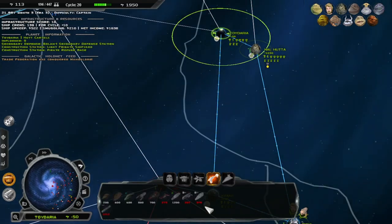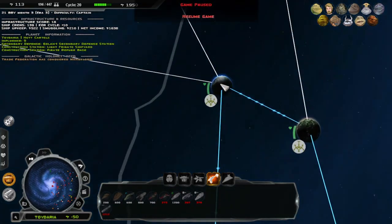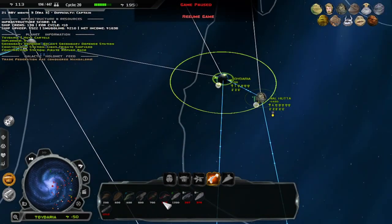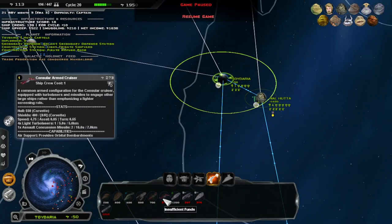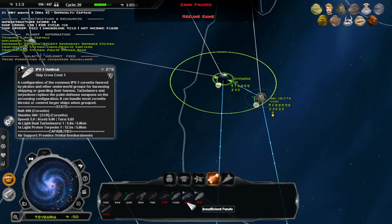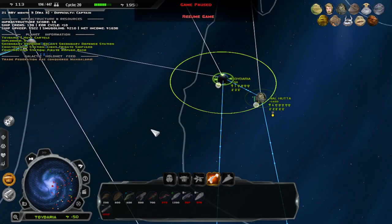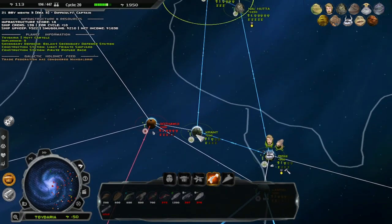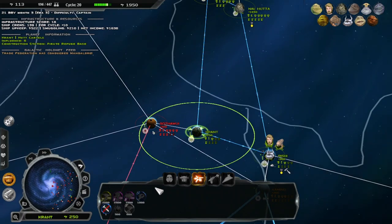How does this work? This gave me a bunch of different things and I kept my shipyard — yeah, I kept my shipyard. Maybe it just hasn't switched over yet. But we get a Consular Armed Cruiser, that's pretty good. We get this, an IVP gunboat, and a heavy dreadnought. I assume we just build multiple ones to get different ones.